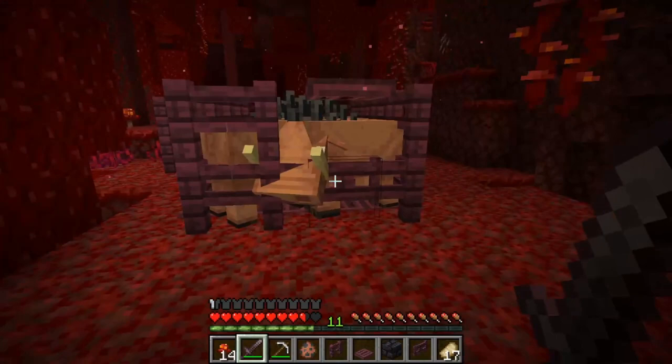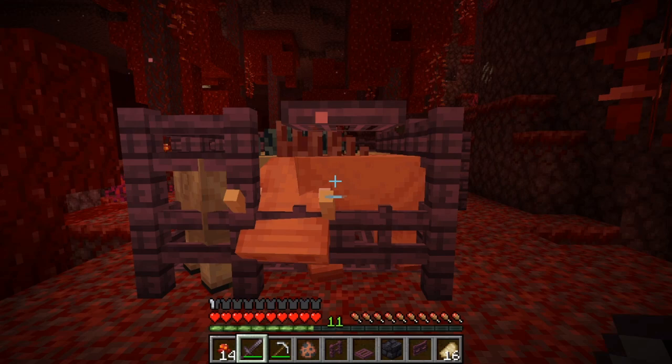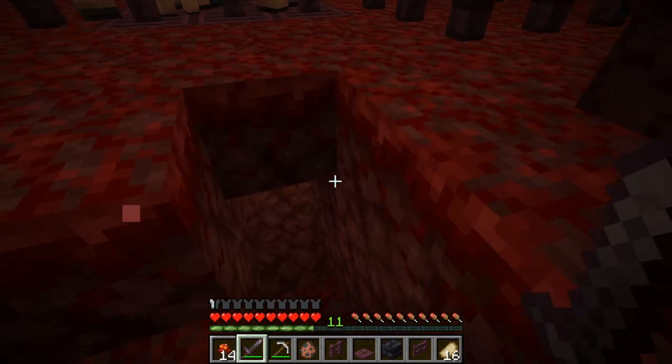Be careful not to get too close — you always need to stay three blocks away from them. If you get too close, within two blocks, they will harm you. Make sure to hit them from three blocks, like here. You can repeat this process as often as you like, but make sure you still have some hoglins left because you don't want to take out all of them.